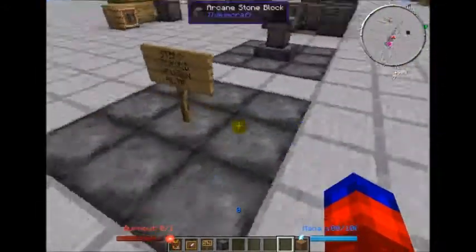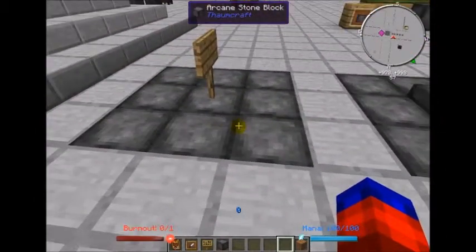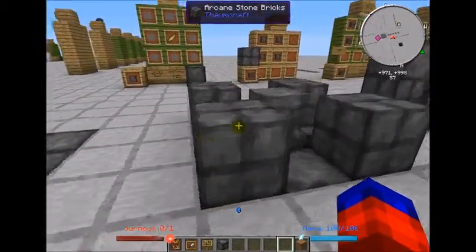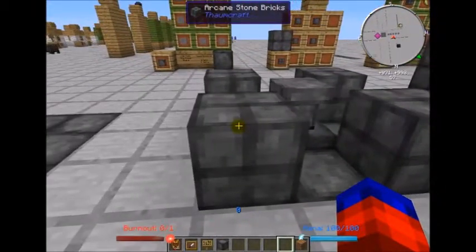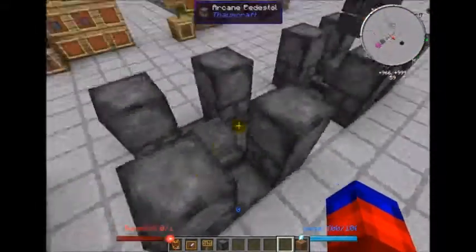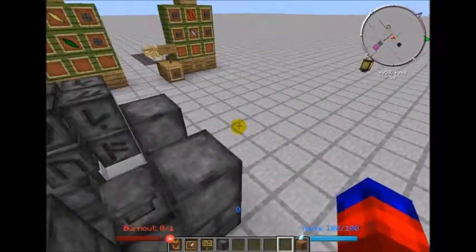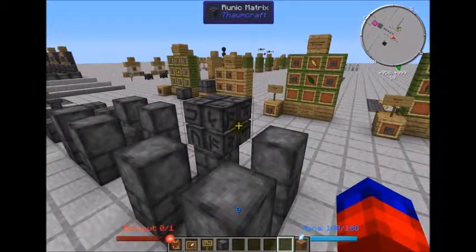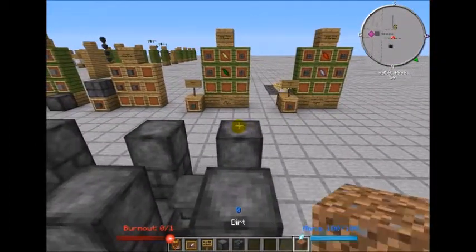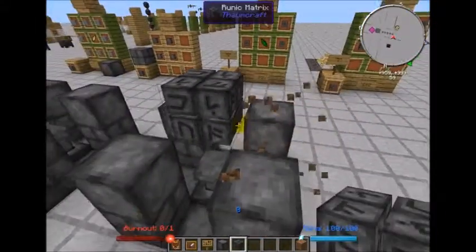For assembly, start with a 3x3 pad — this is the bare minimum. Put a pedestal in the middle, then surround it with four brick blocks. On top of those bricks, put four regular stone blocks. Then, hovering over the altar in this spot, place your Matrix. I often get some dirt to build out something to place it on.